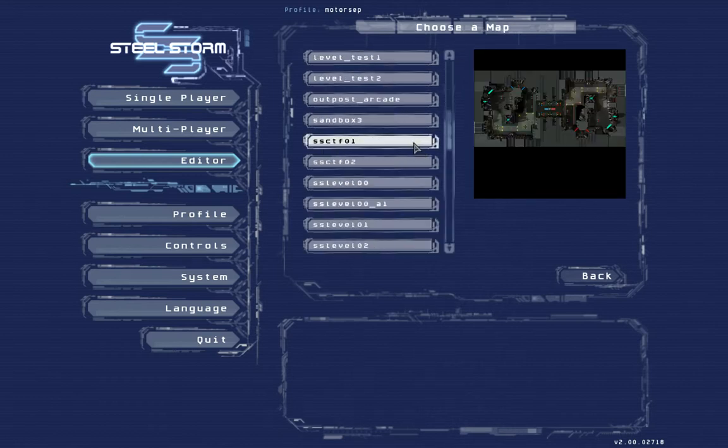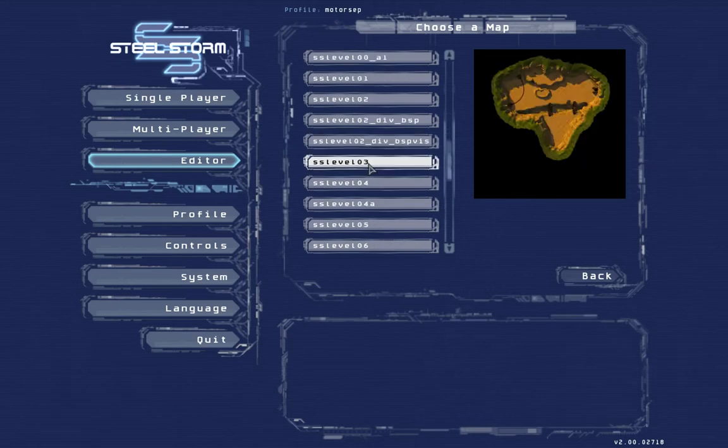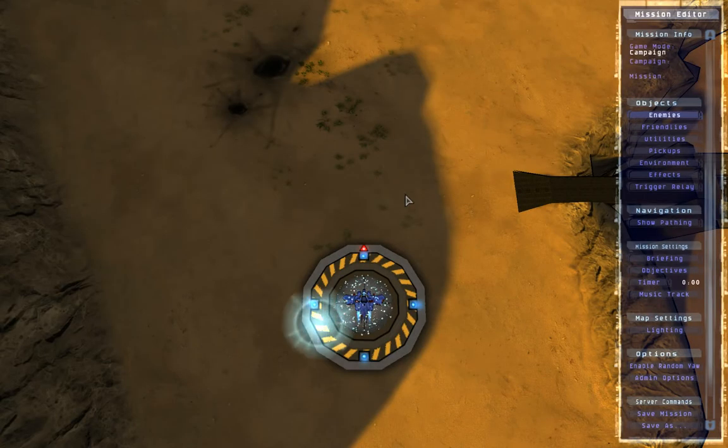From this browser you choose one of the levels that is supplied with the game. I'm going to go ahead and choose this one. And here we are. This is the Sandstorm real-time in-game mission editor and this is the main view of the editor and on the right side you see the main menu.